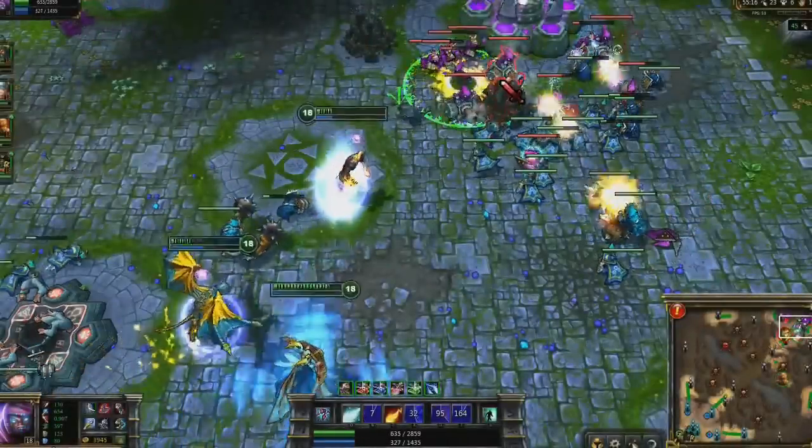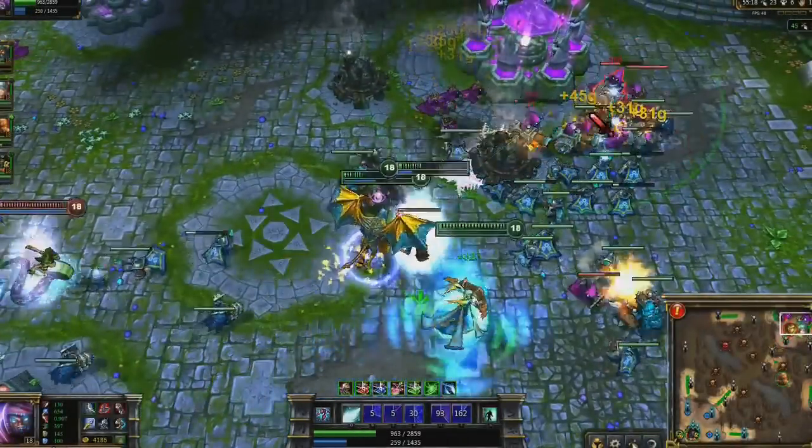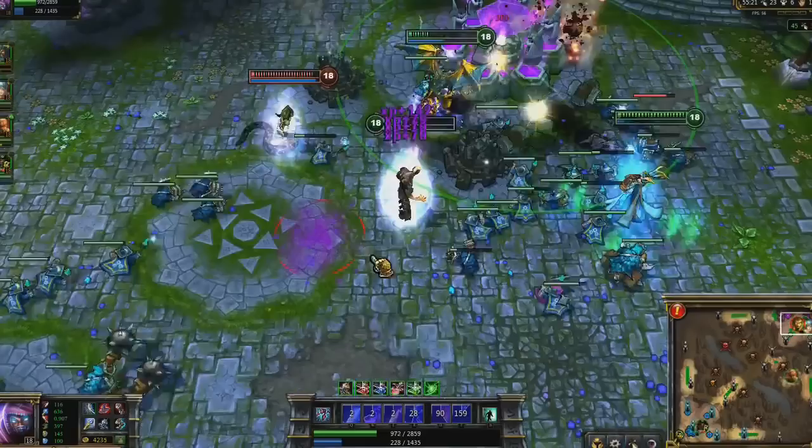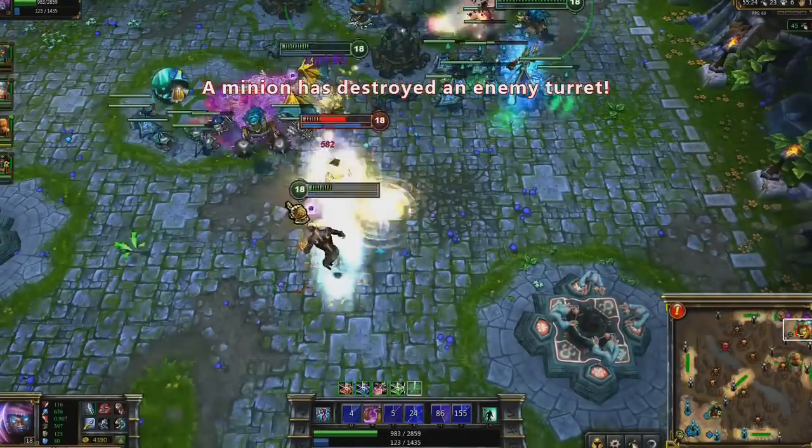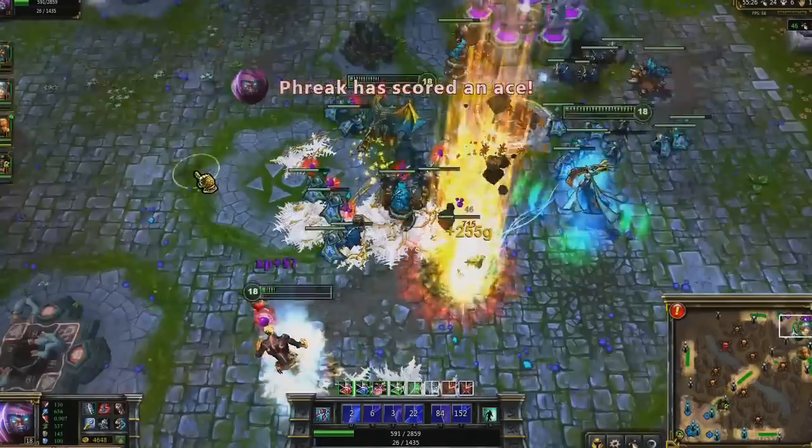Because Brand is combo-based, sometimes you want to wait for cooldowns before even casting one spell. I'm getting chased by Cassiopeia but have to wait for Conflagration to cast anything. Once I have it, I kill her from almost full health with my standard spell combo.